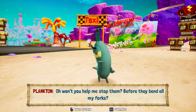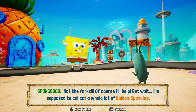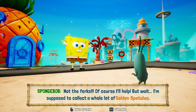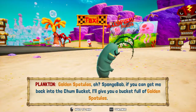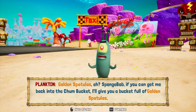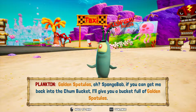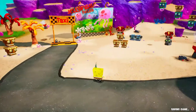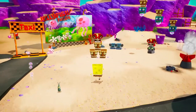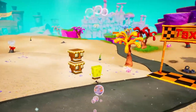Won't you help me stop them before they bent all my forks? Not the forks! Of course I'll help! But wait — I'm supposed to collect a whole lot of golden spatulas. Golden spatulas, eh? SpongeBob, if you could get me back into the Chum Bucket, I'll give you a bucket full of golden spatulas! In your dreams. You've got a deal! Well, he wasn't lying — you'll understand in a later part why he said 'in your dreams' because there is a dream level.